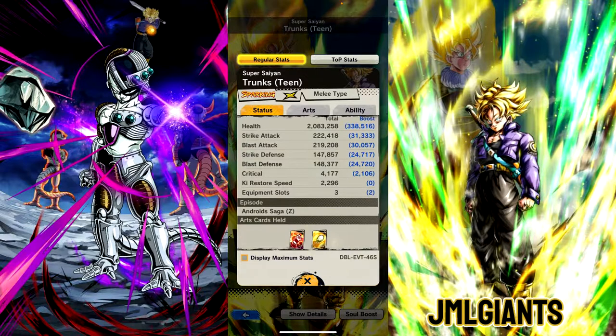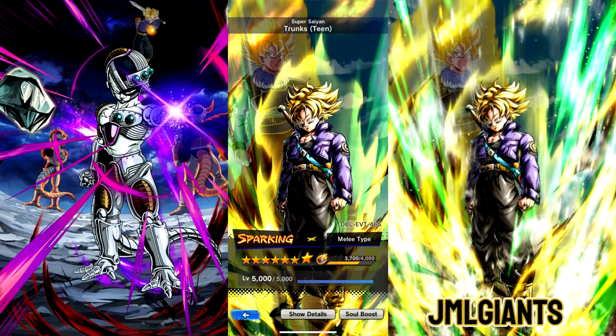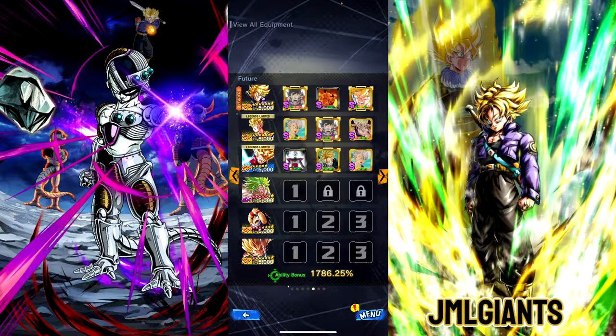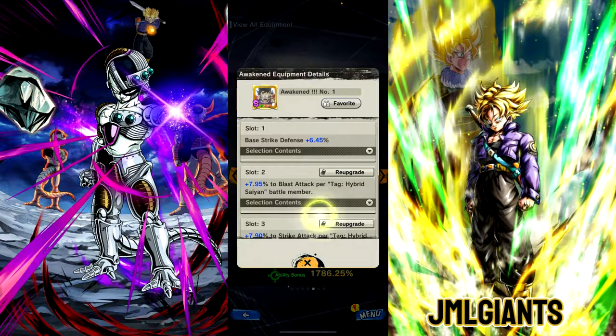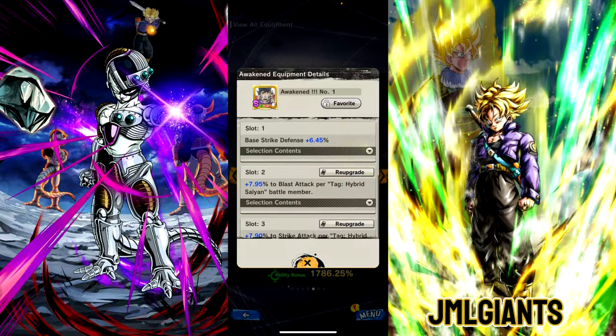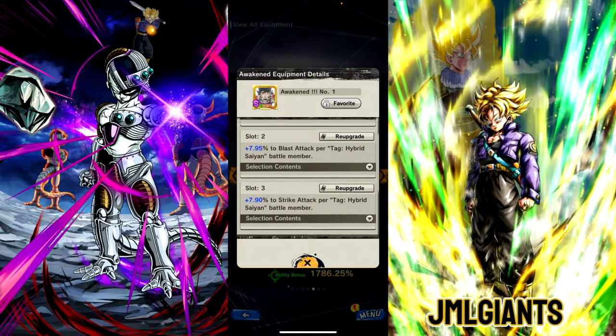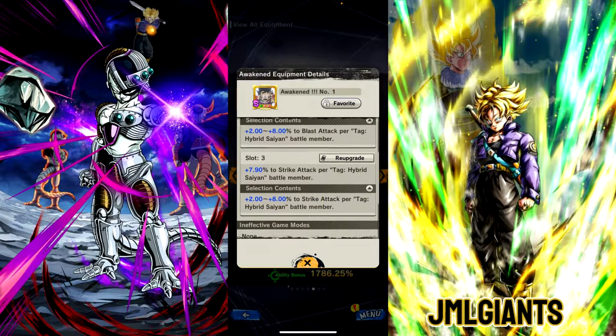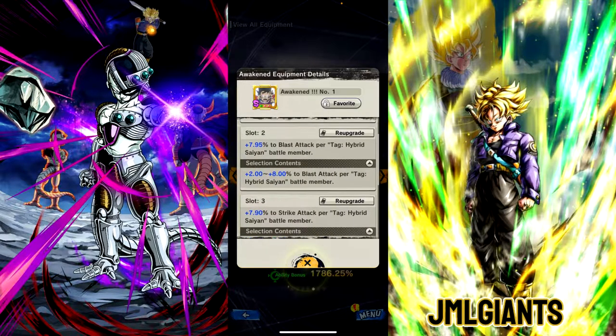Defenses are pretty decent. So I'll show you the equips I'm using. In this team, I'm going to be using the Hybrid Saiyan Equip Double Offense — I got a really better all-in here, but 2 red slots, can't throw it away. Basically 8% to pure blast and pure strike attack for Hybrid Saiyan matters, so that should be 24% to each, which should be very good.